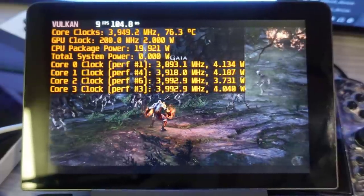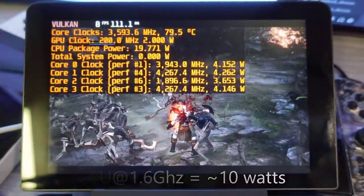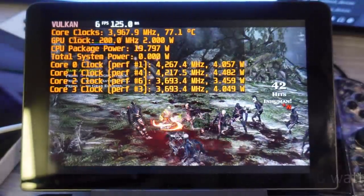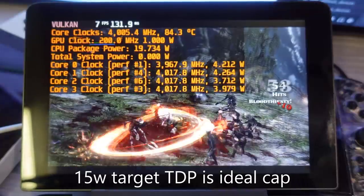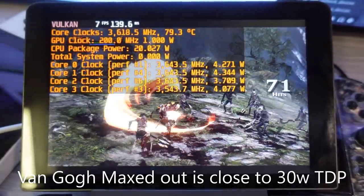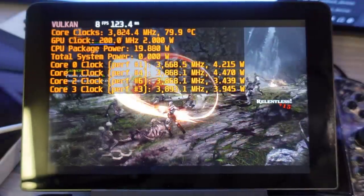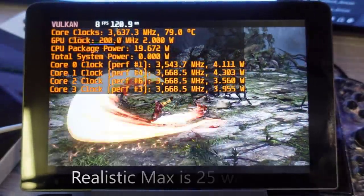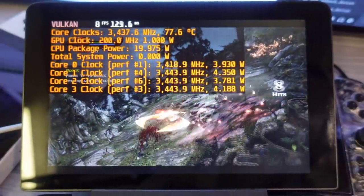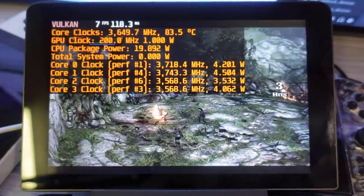To recap: 8CU of RDNA2 at 1.6 GHz requires roughly 10 watts. 4-core 8-thread Zen 2 plus Uncore with native PC games requires around 5 to 6 watts. So 15 to 16 watt TDP is the ideal amount to extract the most efficient performance from the Steam Deck. The actual max theoretical TDP of Van Gogh is closer to 30 watts, but that is essentially for synthetic benchmarks only. For 95% of gaming applications, 15 watt TDP is enough to max out all performance from the Steam Deck.